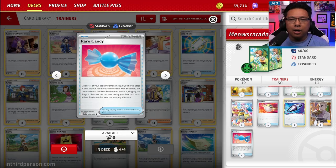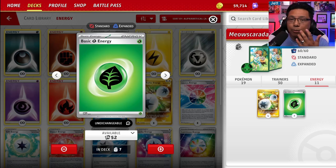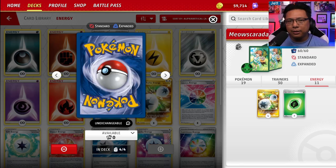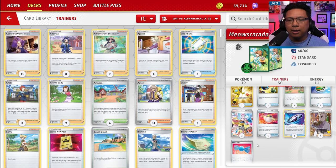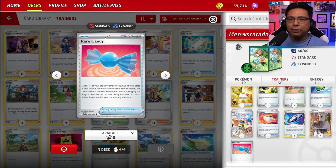Four copies of Rare Candy are probably the most important upgrade. This lets you go from basic straight to Stage 2, skipping Florigato entirely. Without Rare Candy, the deluxe battle deck is super slow to set up — that's one of its biggest flaws. For energy, we only really need seven in the deck despite it coming with more. The biggest addition is four Double Turbo Energies: Meowskarata's attack costs two colorless, so one Double Turbo attachment powers it up immediately. If budget is very tight, just add four Rare Candies and four Double Turbo Energies — that will go a long way.